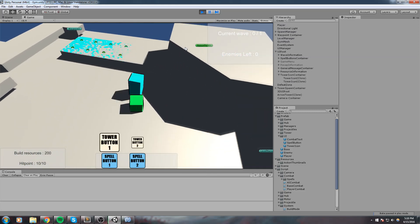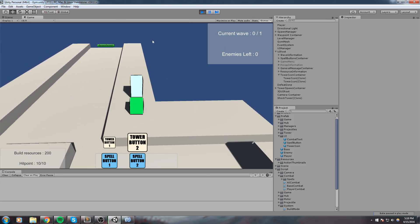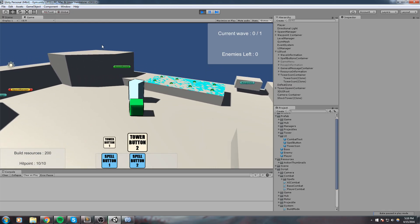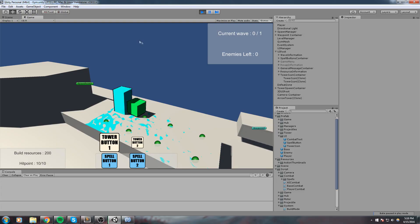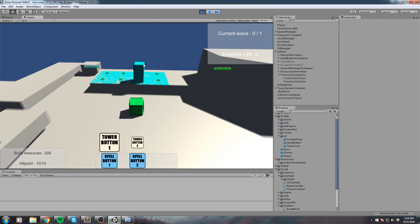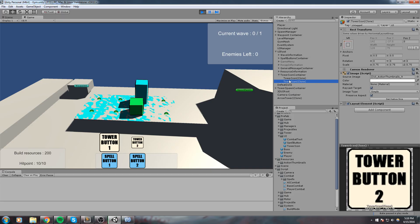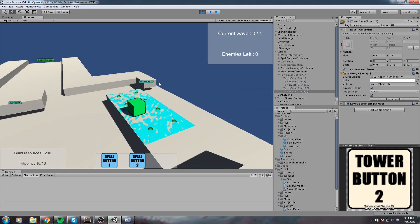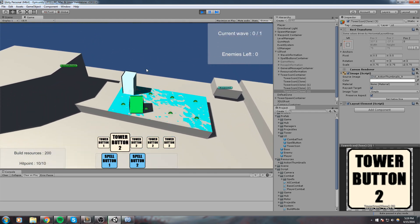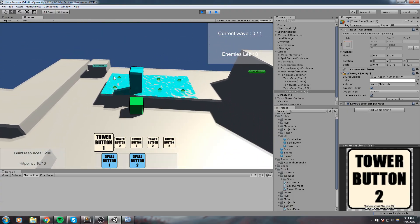Hey, what is up guys, welcome back. Today we created some kind of highlight for our build mode, so whenever we're building we highlight which tower we're trying to build. We also implement the tower icons right below the character - once I'm swapping my selection it swaps the size of that button. Now let's have a look at what it's going to look like once we have five towers. Without further ado, let's get started.